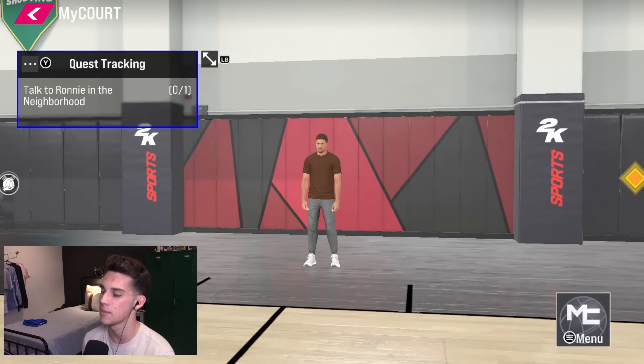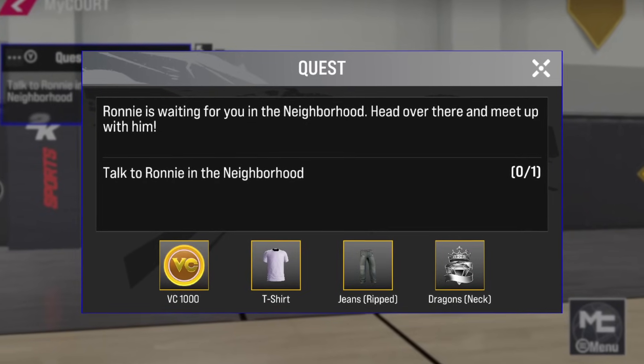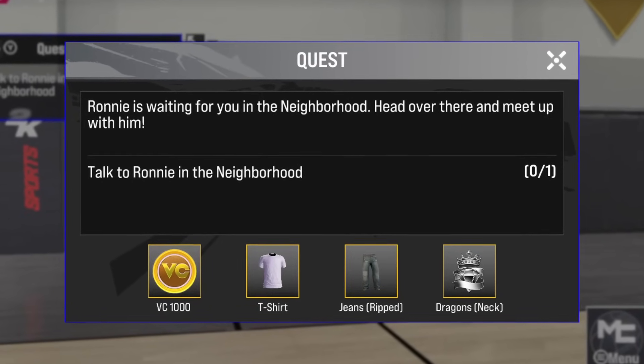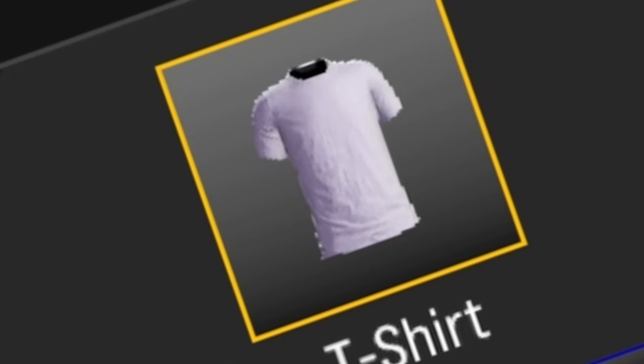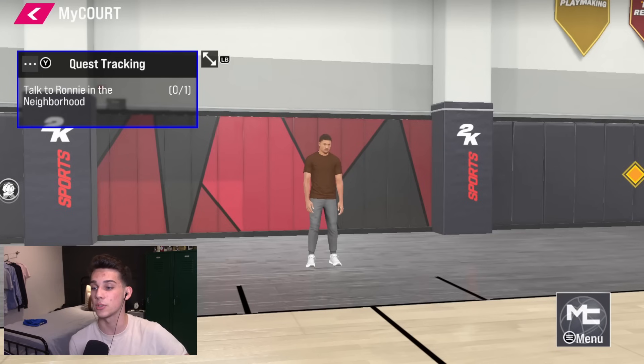Now here we are in My Court. There's a new thing in the top left which says quest tracking. If I hit Y, this shows me what the quest is and the rewards — we can get VC, shirts, and even tattoos. Last year you had to play the 3v3 online and rank up to unlock these things, so it's really great that they're giving us this for free. All of this is free — you don't have to purchase it once you've unlocked it, which is absolutely sick.